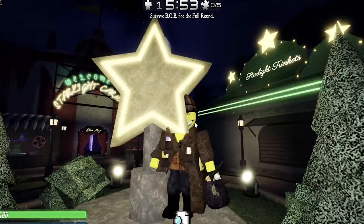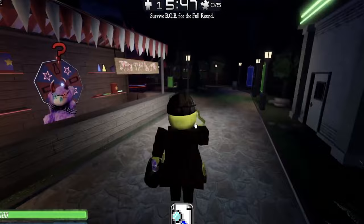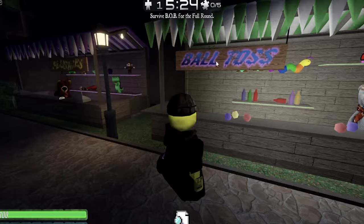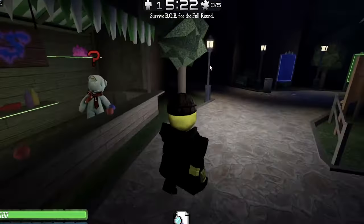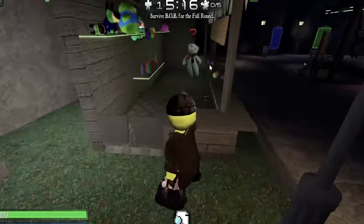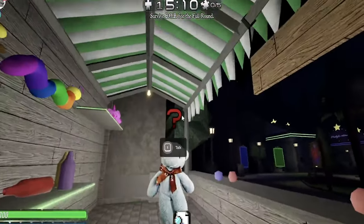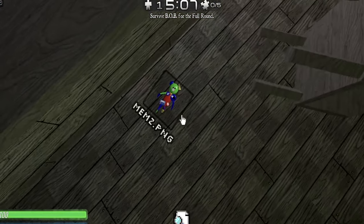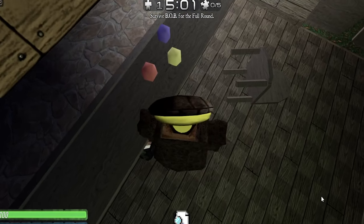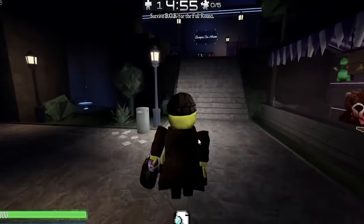Another map that has a secret is Starlight Carnival. Let's follow from the Survivor Spawn and go to the right. There is a box over here, but actually we want to go to the ball tops section — the little thing section over here. We got this shack right down here and we got Memes.png. Let's click it. File found: Memes! There we go, we got that skin. Starlight Carnival is another map with a secret.